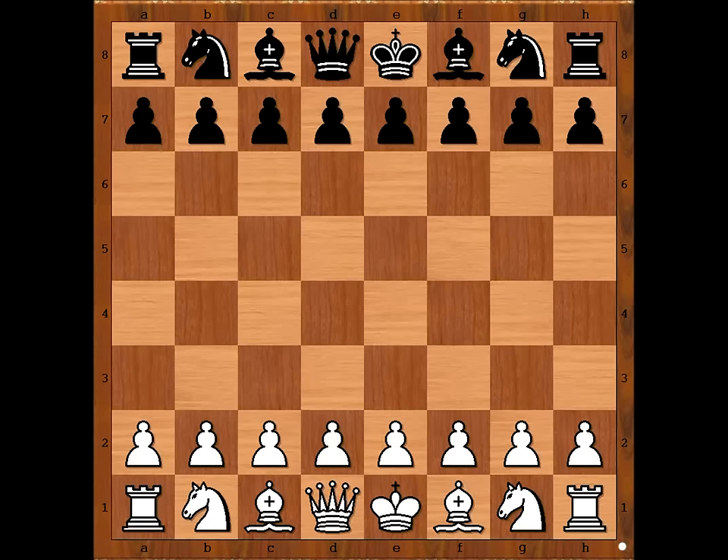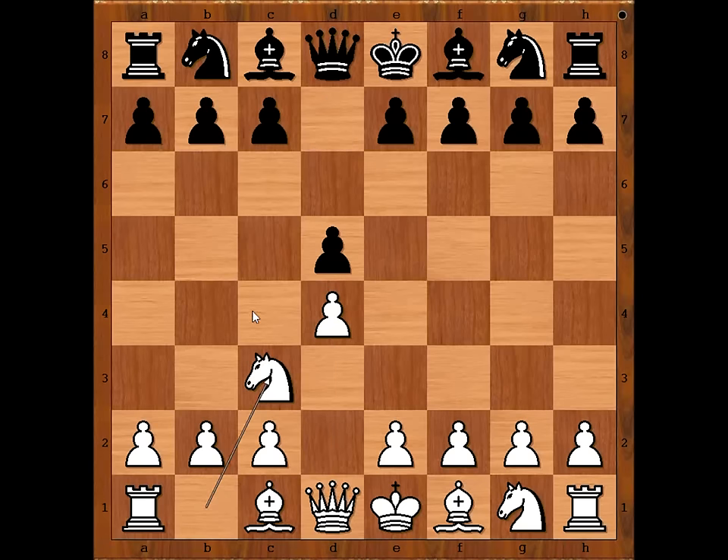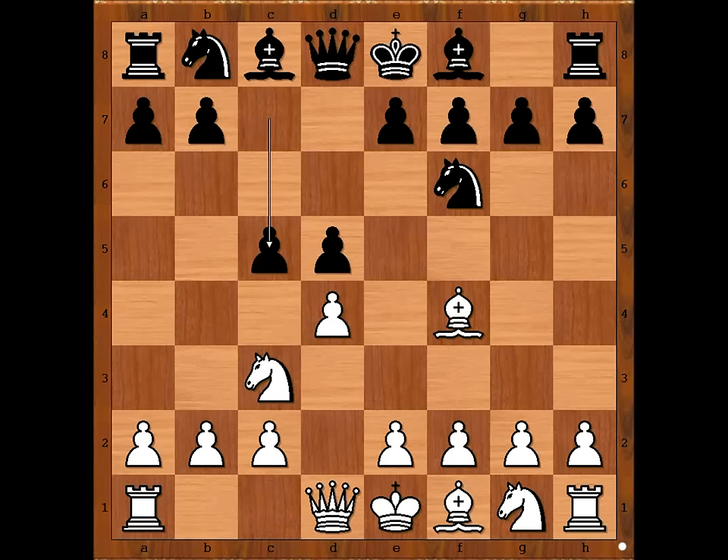Yevgeny Boguslavsky had the white pieces and he started with d4. Xinyu Wang played d5. Knight to c3 — c4 is the most played move. Knight to f6. Bishop to f4. And now c5.